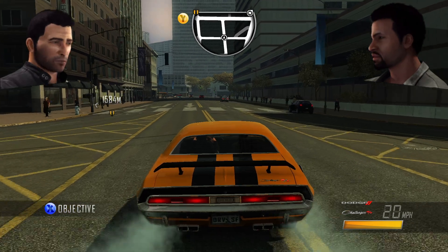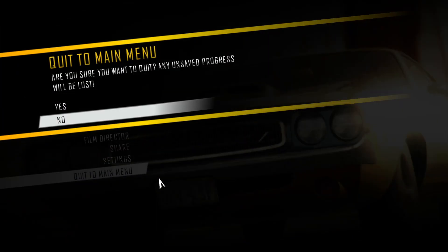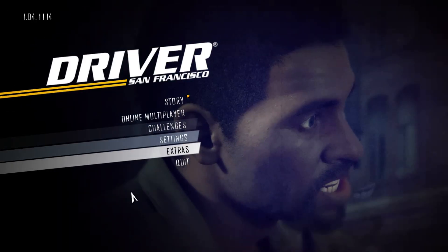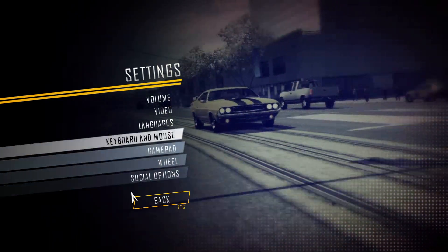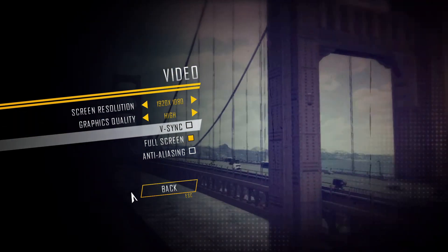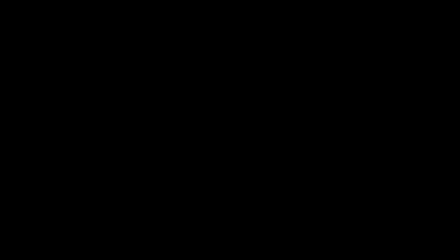The trick to getting this corrected is to back out here and go back to the settings — quit to the menu. Then we're going to go to the settings on this screen and simply pick the setting that takes off full screen. Go to video, then where it says V-Sync you can leave that on — full screen is the one we're looking for. Go ahead and uncheck full screen.